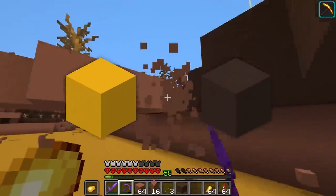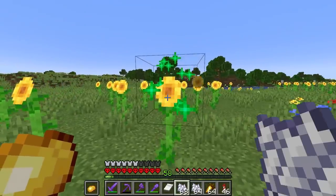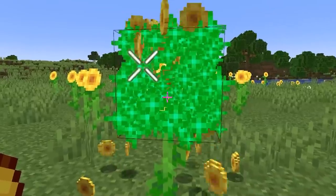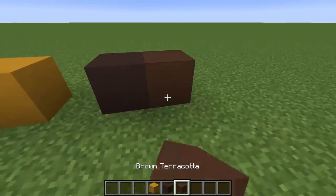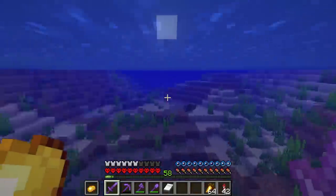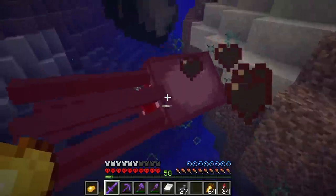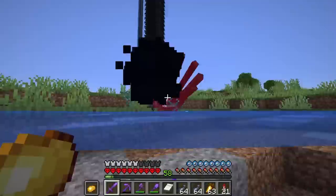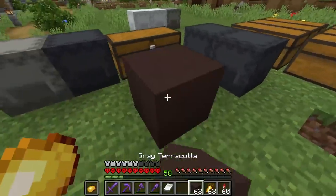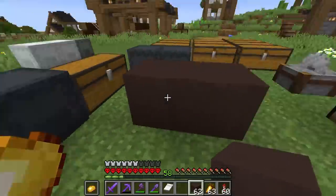Now there are two types of terracotta I need for the giant chest. For yellow, I can just do this. But for the brown terracotta — which is actually gray — like why is gray terracotta brown? I had to kill some squids to get the gray dye. I think this amount of gray terracotta — yeah, this is actually brown. That's not gray. That's gray. That's brown.